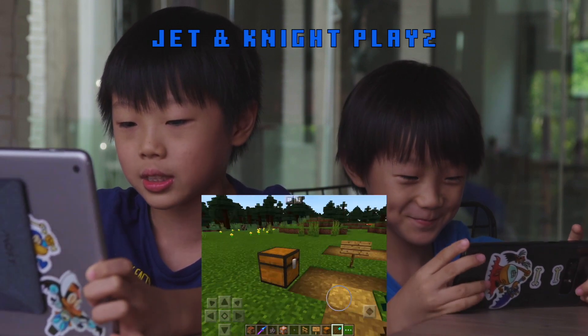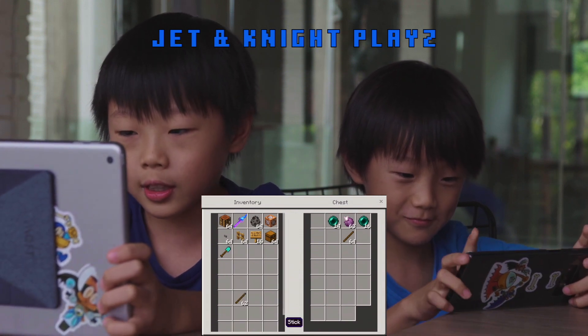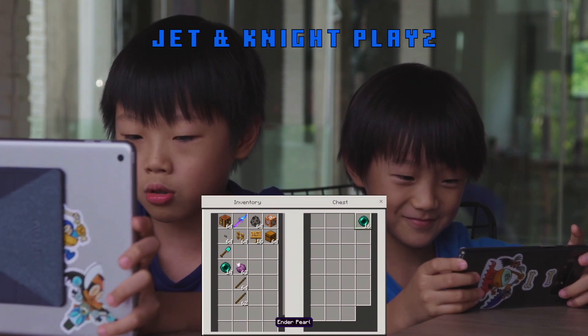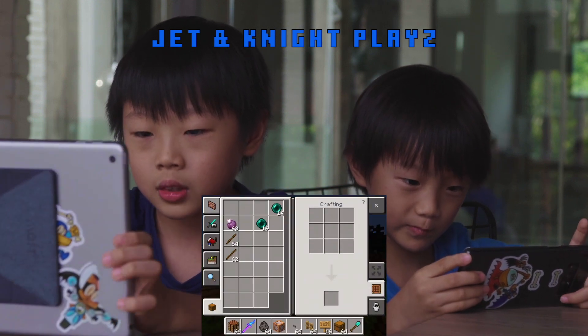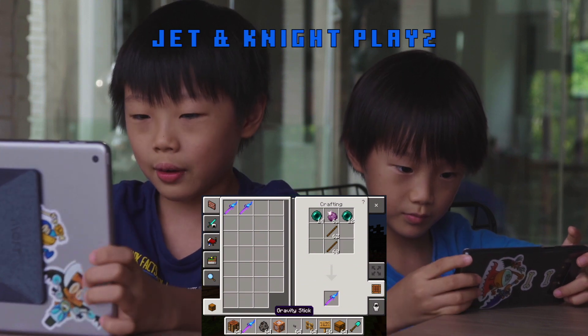So this is basically the gravity stick — this is the crafting recipe. We have one over here. We are going to take this crafting recipe and put it here, here, here, here, here, here. You get a gravity stick.